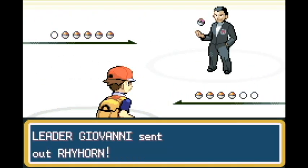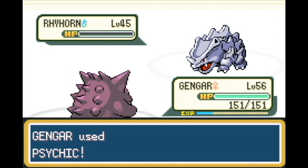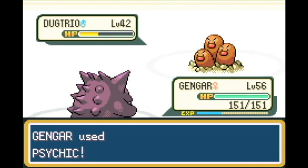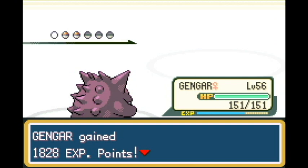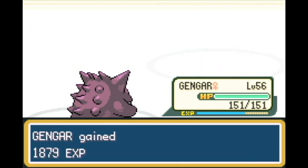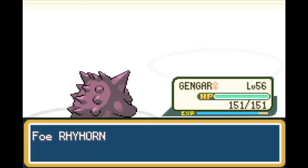Now Giovanni for the 8th badge - he's about as difficult as opening a banana that's already half open. Not difficult at all. Psychic is taking care of his entire team and we're moving on to Gary number six.